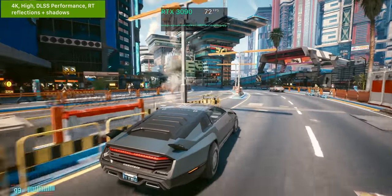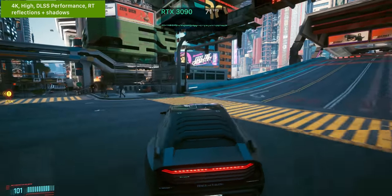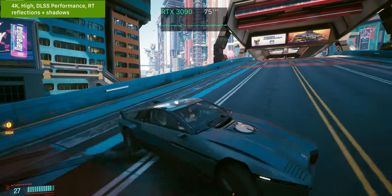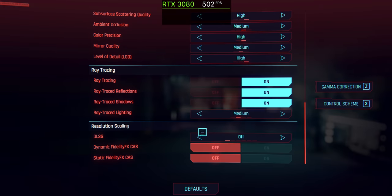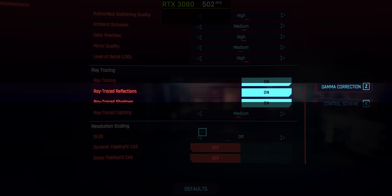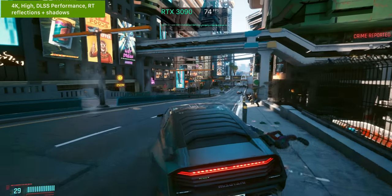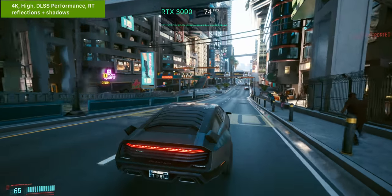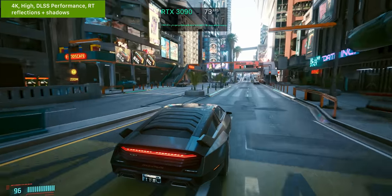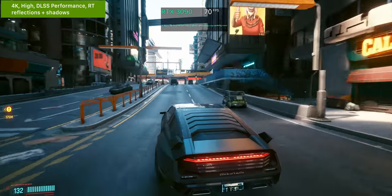Now let's talk about ray tracing, which is incredibly demanding in Cyberpunk 2077, but also makes the game look noticeably better. You've got three ray tracing settings to toggle: reflections, shadows, and lighting, which also has a few different tiers. The most important setting to consider is ray traced reflections, as the game world has a lot of highly reflective surfaces such as cars, buildings, and windows. Having those physically accurate ray traced reflections, as opposed to regular reflection maps, does make a big difference.